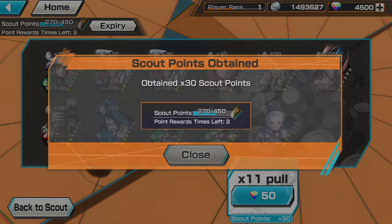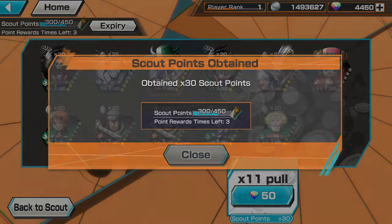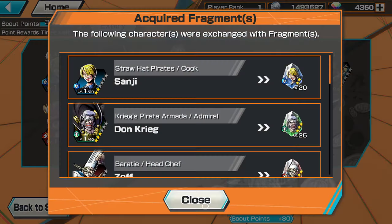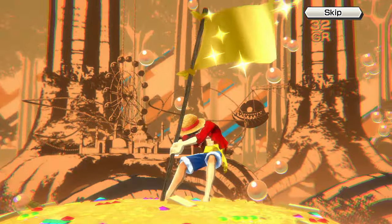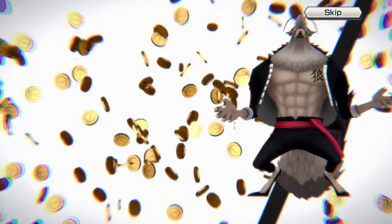500 gems in and not one copy - we got to start getting really lucky. Our first scout point is coming at this rate. Defender again - we need page one and ulti. Not one copy yet. Flags and Lobby Robin I guess - it's CP9 so most likely Lucci is next. Lucci will be next - Egghead arc Lucci of course, not CP9 Lucci.